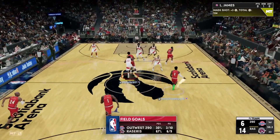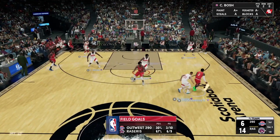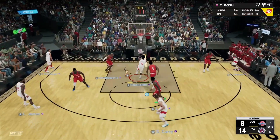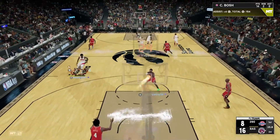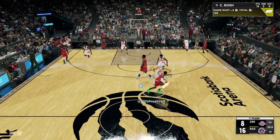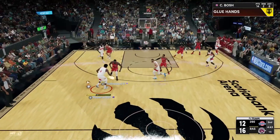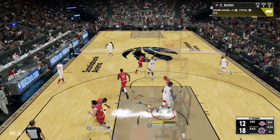Chris Bosh wide open from three — we gotta knock that down! He is two for two from the three-point line. Great start to this game. Good defense around the screen. Chris Bosh gets that block — get it out of here! Pass inside to Chris Bosh — look at him, nobody can stop the Dinosaur right now! He is absolutely taking over, dominating with 14 points, two rebounds, and three blocks. Good defense — Bosh gets back.